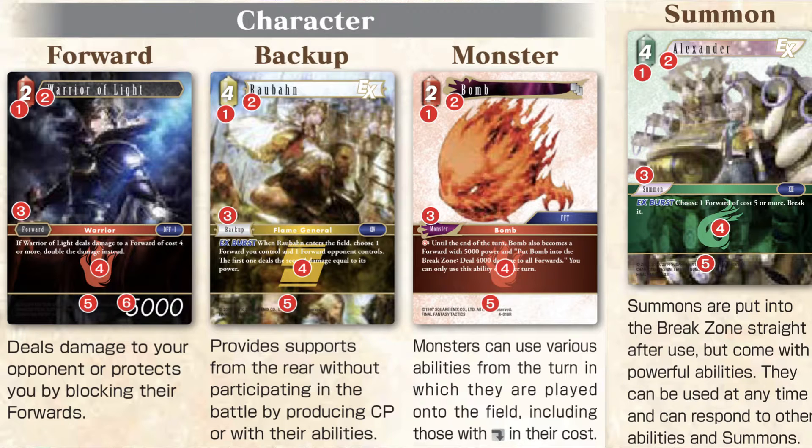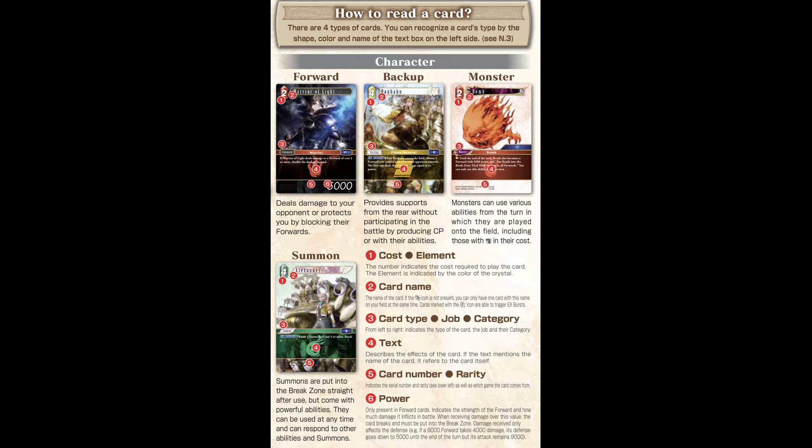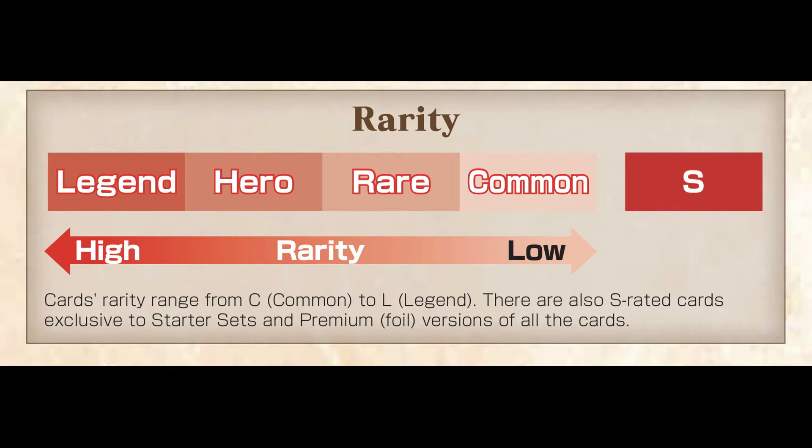Just like in Pokemon, there are a number of different types of cards. You have character cards that come in Forward, Back, Monster, and Summon types. Just like in Pokemon, there are typings — elements in the Final Fantasy TCG. Instead of Pokemon-type elements, you have Fire, Ice, Wind, Earth, Lightning, Water, and also Light and Dark elements. For this set, rarities are: Commons represented by C, Rares by R, Heroes by H, and Legends.